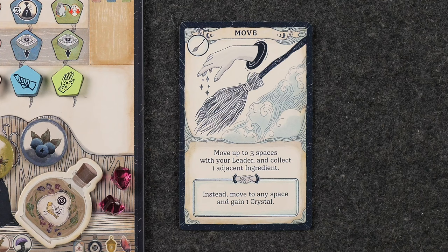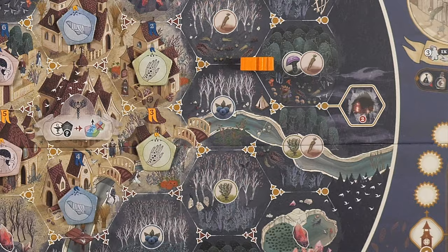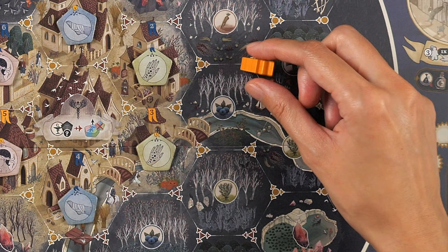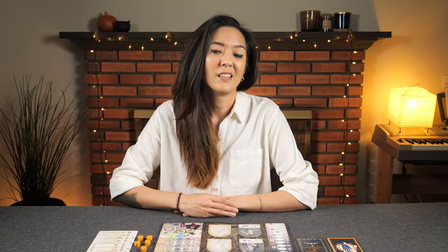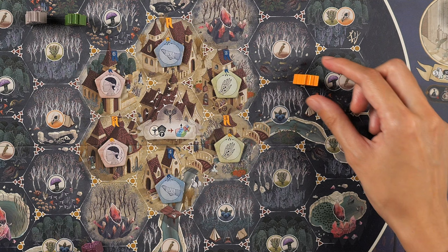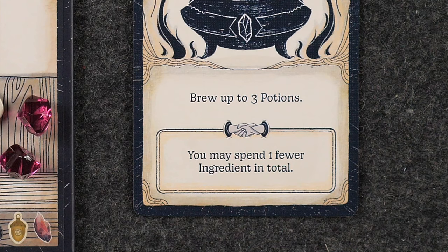Next, we have the Move action that simply allows you to move up to three spaces with your leader and collect one adjacent ingredient along the way. When collecting an ingredient, you may choose an ingredient that is adjacent to any space that you occupy during this action, including non-lunar ingredients. The matching bonus allows you to instead move to any space and gain one crystal from the supply. Next, we have the Brew action that allows you to brew up to three potions using the ingredients you've acquired, and the matching bonus lets you spend one fewer total ingredient when doing so.